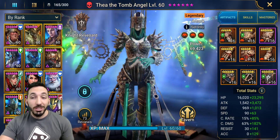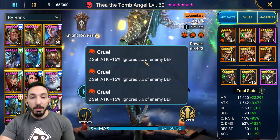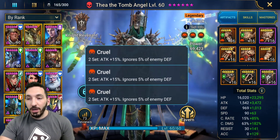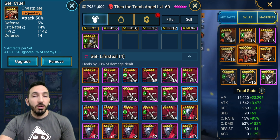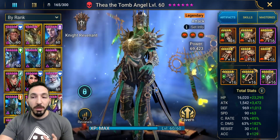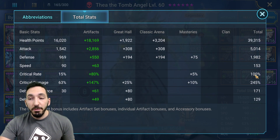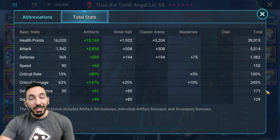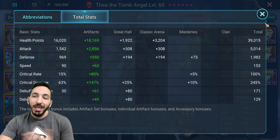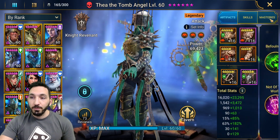Let's go over the gear. She has 69,000 power with three Cruel sets, giving 15% attack each plus a 5% chance to ignore defense per set. I focused primarily on speed, some accuracy, and mostly critical rate. She has overall 5,000 attack, 153 speed, 100% crit rate — which you need — 245 critical damage, and 129 accuracy, which is very low if I want to land true fears, but I'm focused on testing raw damage.